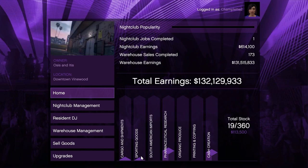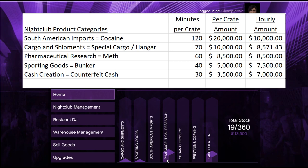First, we have to rule out the obvious causes for this. Has it been long enough since your last sale that it should have accrued some of this product by now? For example, South American Imports accrues one crate every two hours. So if you're checking your stock levels less than an hour after you sold all the product in your nightclub, that might make sense that you don't have any South American Imports stock yet. In my case, I know that Pharmaceutical Research accrues one crate every 60 minutes, and it looks like it has at least two crates so far, so I should have at least one South American Imports crate by this point.